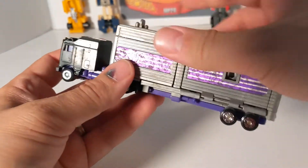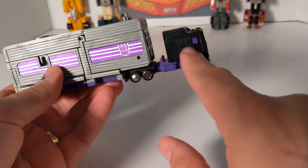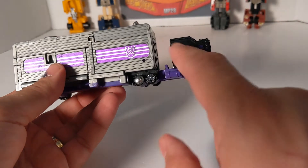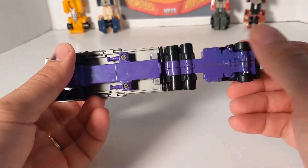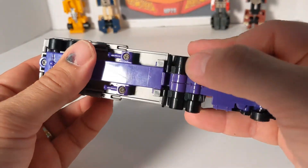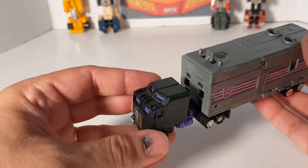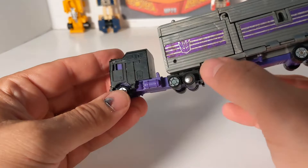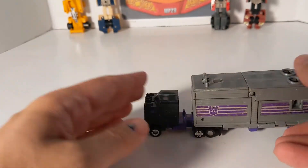Now we've got Motormaster. He's weird because he was supposed to be the Decepticon counterpart to Optimus Prime — so in reality he should be towering over Prime, but that's not what he did. He combined with this truck. The two front wheels and two back wheels move, but these side wheels are fake and don't move at all. He's also a triple changer — he transforms into a mini repair base. He's got purple and white stripes and a Decepticon symbol on the hubcap.